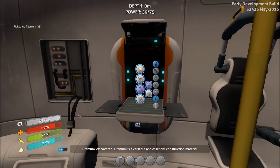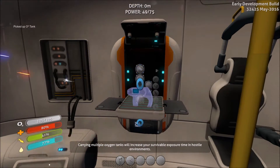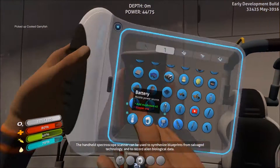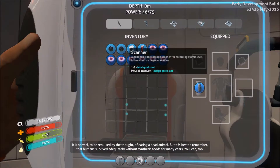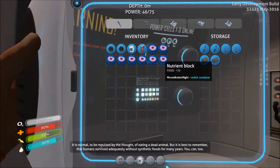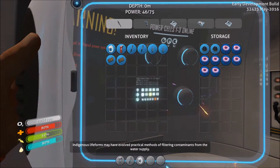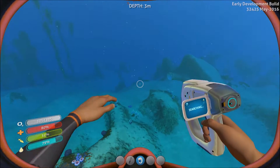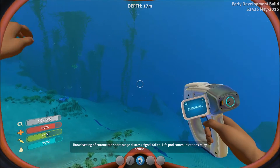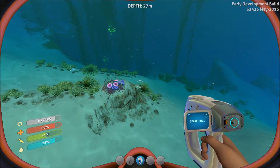Now I can make a scanner and an O2 tank. I'm going to make an O2 tank right now, and I can make a scanner also. Let's get some cooked carry fish. I'm going to put these in. Now that I have the O2 tank, I have more oxygen. That's good. Pretty good. I have some lead — that's good.